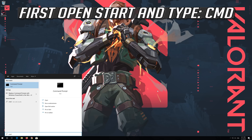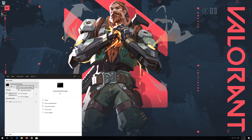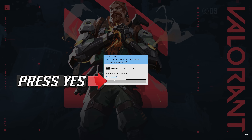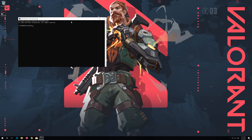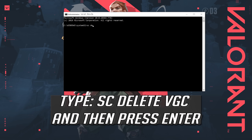First open Start and type CMD. Right-click it and select Run as Administrator. Press Yes. Type SC Delete VGC and then press Enter.